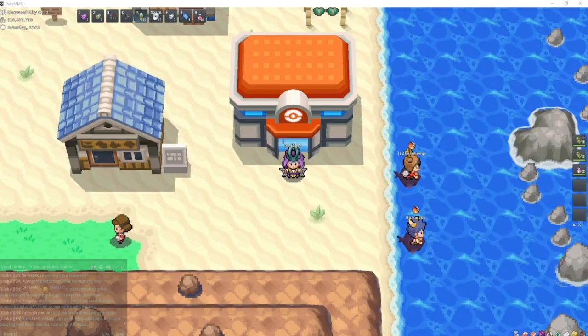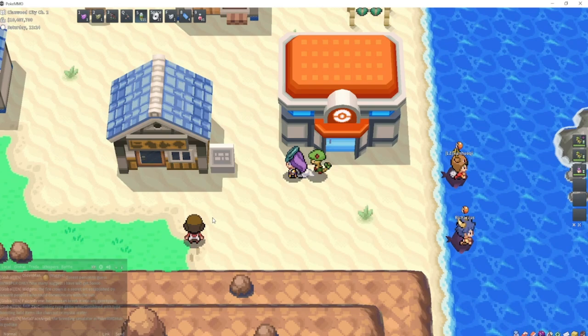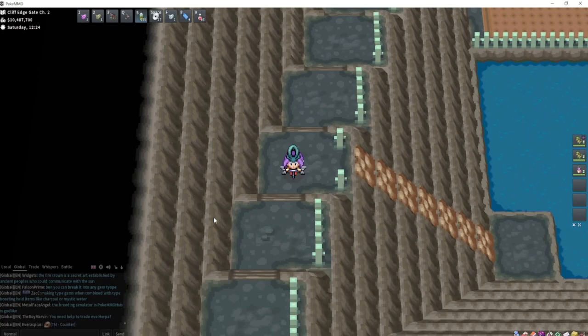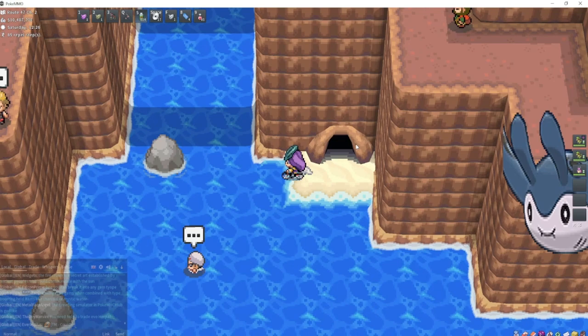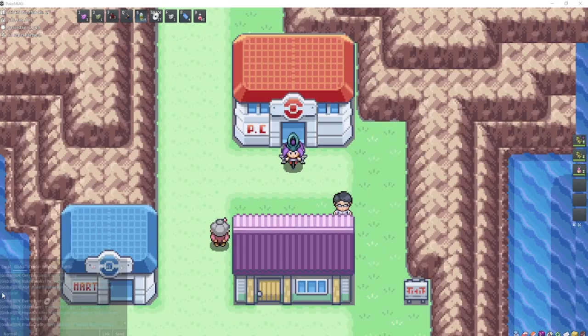Miltank can be found on Route 47 in Johto — start in Cianwood City, go through this cave, down the ladder, surf across, go up a waterfall, and right in the small patch of grass is where you'll find Miltank. Larvitar again is going to be Sevault Canyon in Kanto, Island number 7.